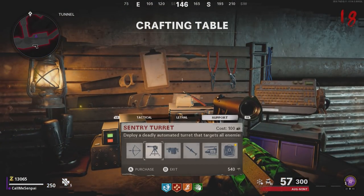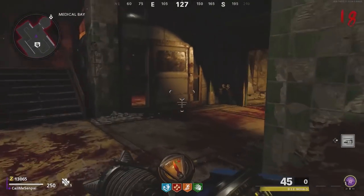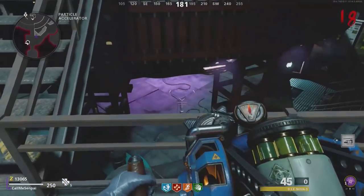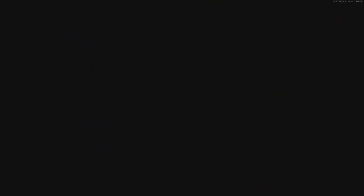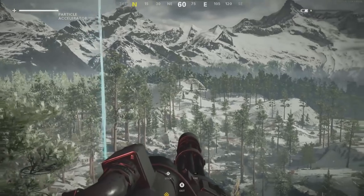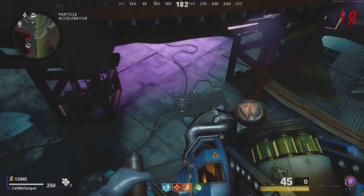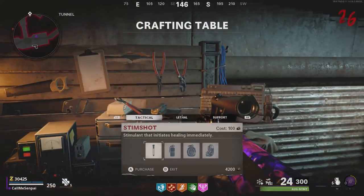For the next glitch, craft another Chopper Gunner and make your way to the particle accelerator room. Look over the ledge near the armor guy — the second you jump off the ledge, pull out your Chopper Gunner and it will freeze you midair. Zombies will line up either in front of you or to your right. I suggest bringing the Die Shockwave modified with Nova or Frost. This glitch is okay, but there are definitely better ones.